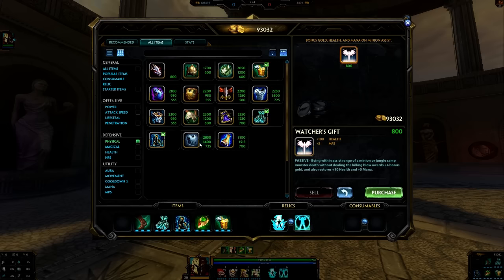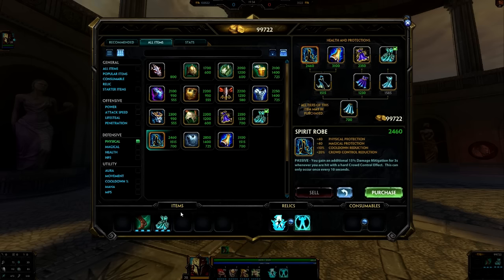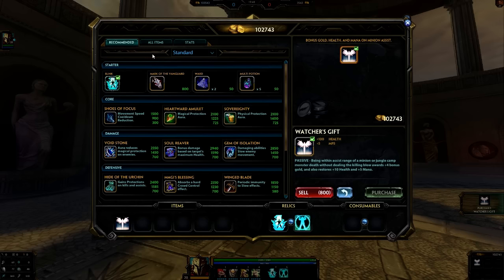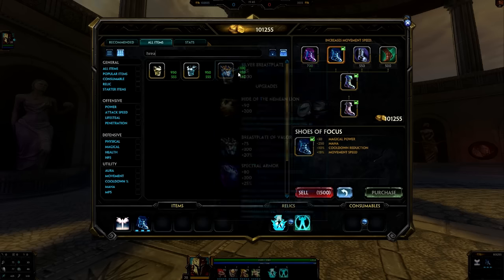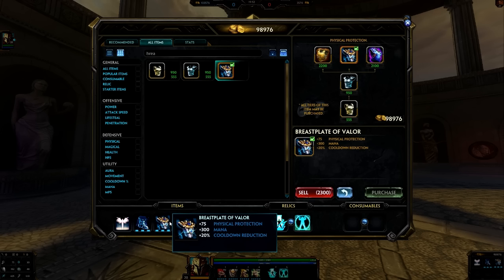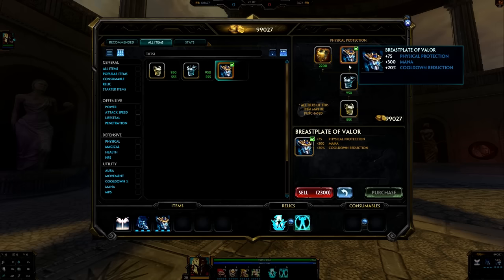Keep in mind that supports in Conquest are traditionally behind in XP and gold, so you don't really get too far into your build. You might wonder about going cooldown boots straight into Breastplate of Valor. The problem with that start is you lack an incredible amount of HP. If you die once or twice as Ares running that start, you're going to fall so far behind. Going Breastplate right after boots leaves you with a lot of physical protection but no magical protection, and you lack so much HP — and Ares's HP-based scaling isn't the greatest either.